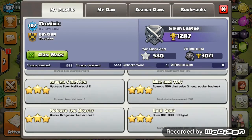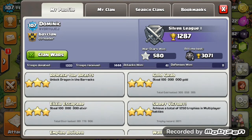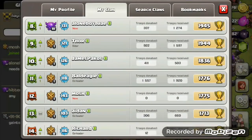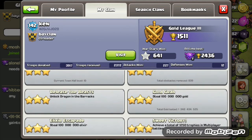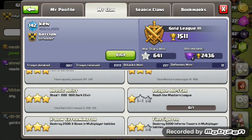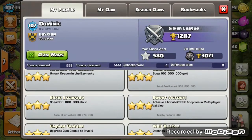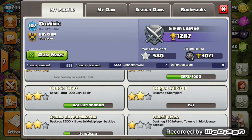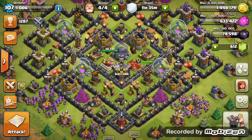Looking at my profile, my total gold grab is 305 million, which is small compared to some clanmates. One guy is on 1.3 billion gold grab, 1.3 billion elixir grab, and over 6 million dark elixir grab. Compared to my 305 million gold and 301 million elixir, mine is nothing — I've got a long way to go.